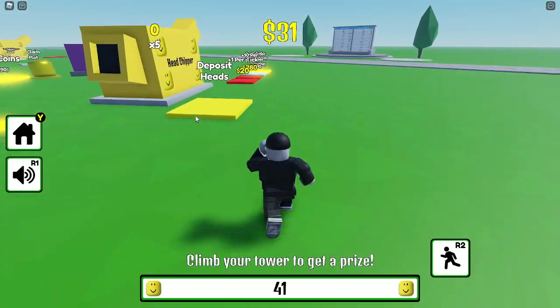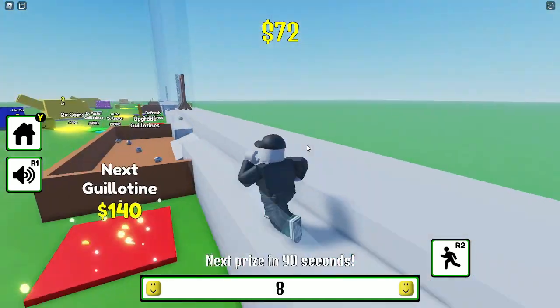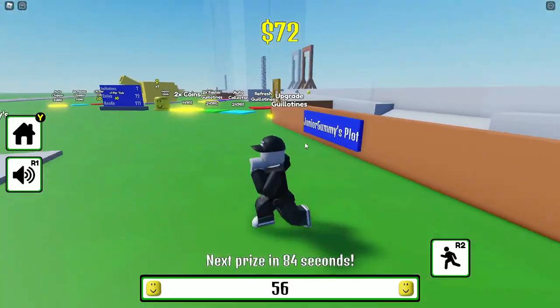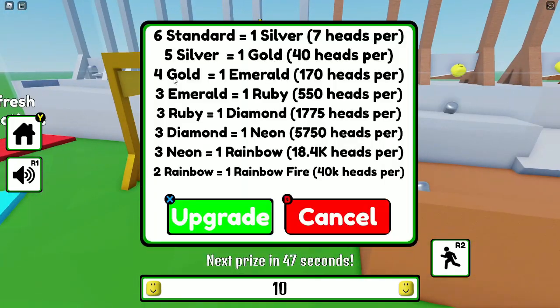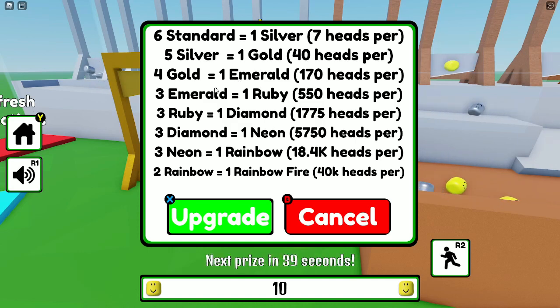We're going to climb our tower again and we got another one. I think it just gives you one free every 90 seconds — that's pretty helpful. I'm about to craft a gold one. I just need five silvers in order to craft a gold one, and I'll get 40 heads per tick. Then I'll need four gold, three ruby, three diamond, three neon, and two rainbow.